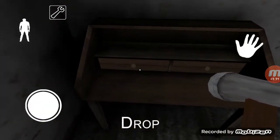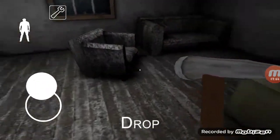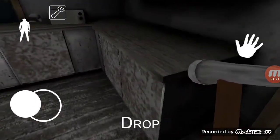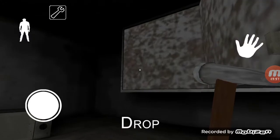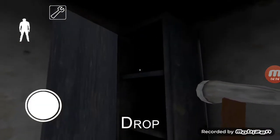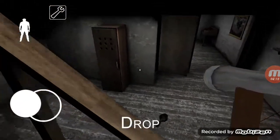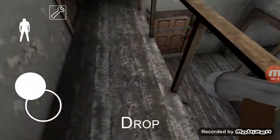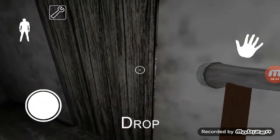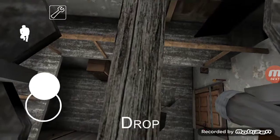Nothing in there. See what's in here — nothing in there. Nothing over here, nothing there. Okay, let's check in the kitchen. Should we have a cog wheel? Oh yeah!